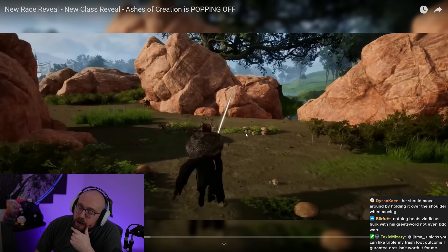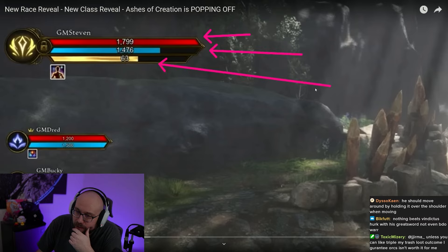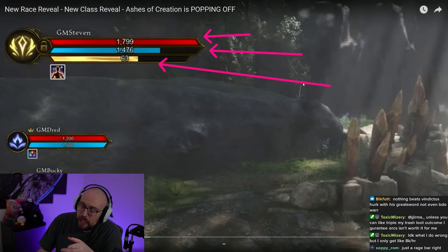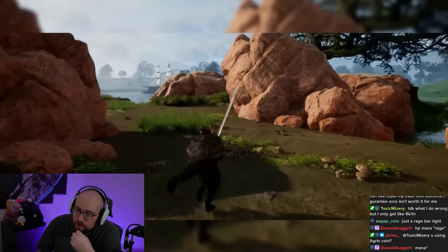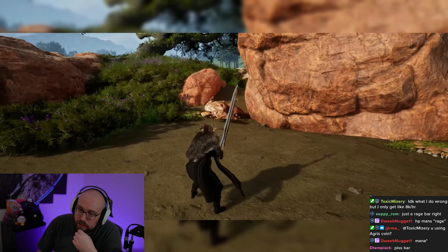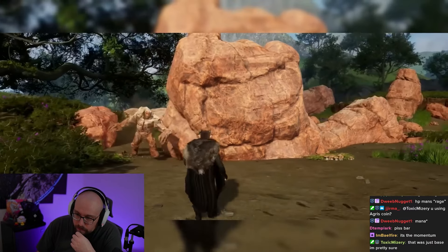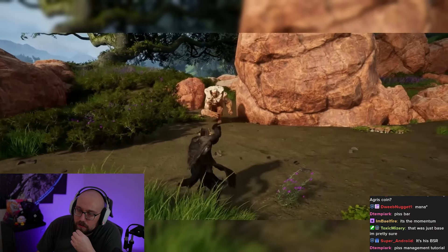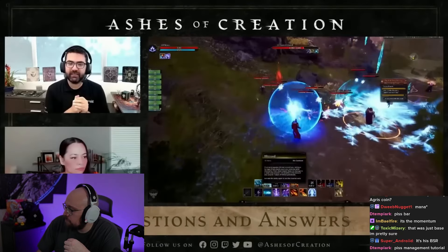The momentum mechanic will hopefully put a unique spin on the class. Although if previous class mechanics are anything to go by, it's likely going to be a bar that goes up during combat and down when you press buttons — very riveting indeed. Why are there three bars? You've got your HP, your mana, and then... that's not stamina, that's just another resource. The world looks really good in Ashes of Creation — and the Fighter is maybe the perfect class to reveal it on.